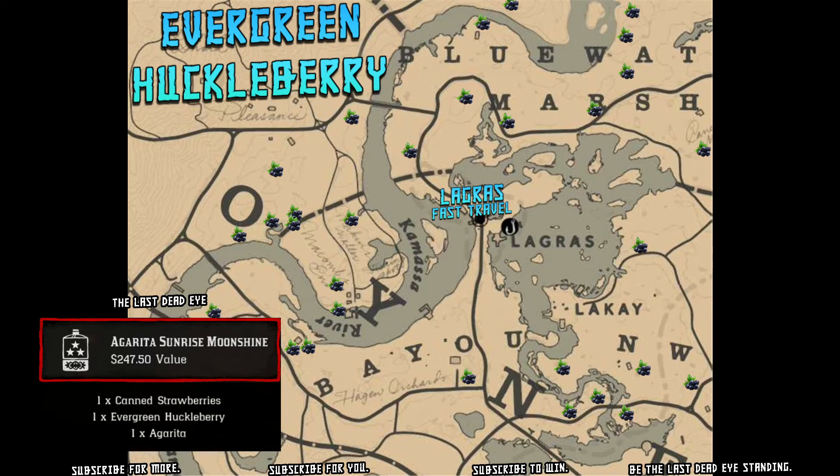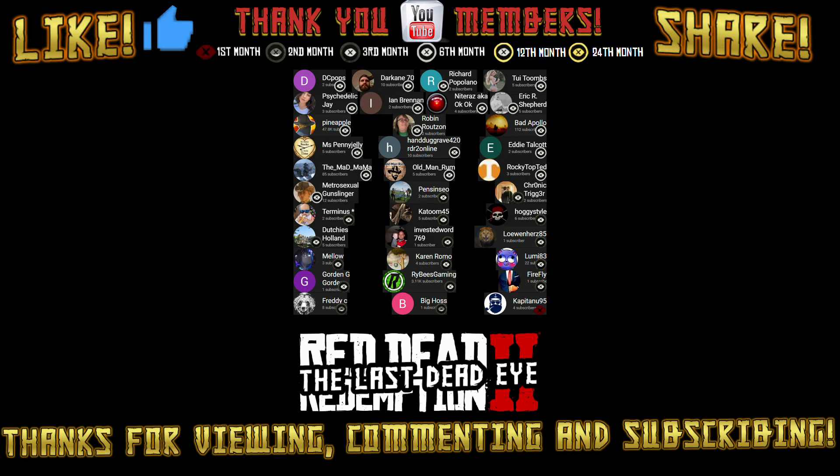The final recipe ingredient is evergreen huckleberry, which you'll find over in the Lemoyne area of the swamps by the LaGras fast travel. Should be nice and easy — there's all sorts of them over there.